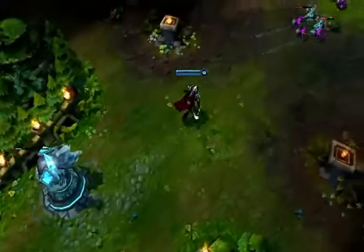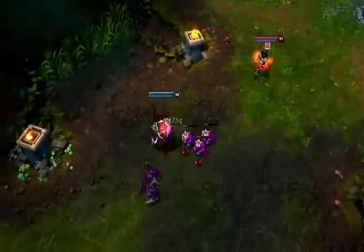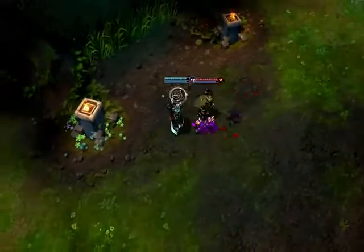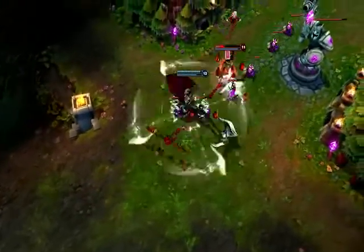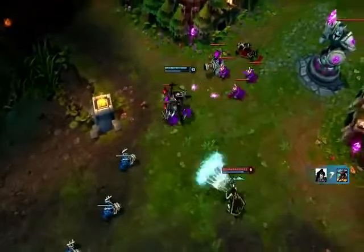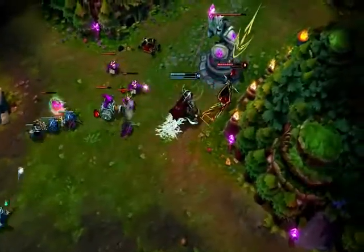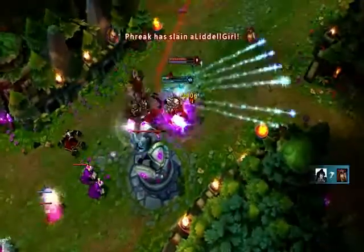Darius excels at isolating and taking down squishy targets alone. As soon as I can, I pull Twisted Fate with Apprehend. I land Decimate and hit Crippling Strike as soon as possible. I move in between attacks, and after one more Decimate, take him out with Noxian Guillotine. It's important to realize that every block of health on a champion's health bar represents 100 health. This will let you estimate if a champion is low enough to execute without clicking on them and reading their current health.